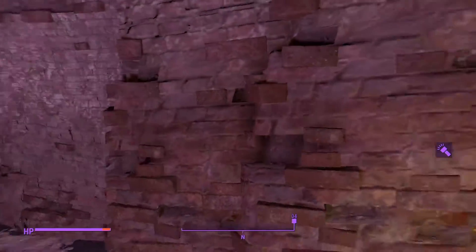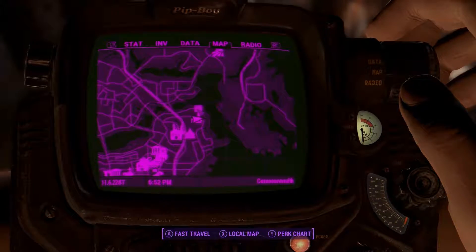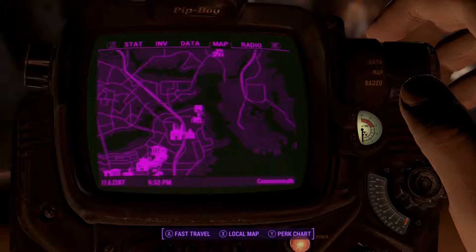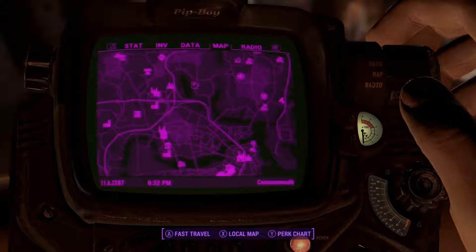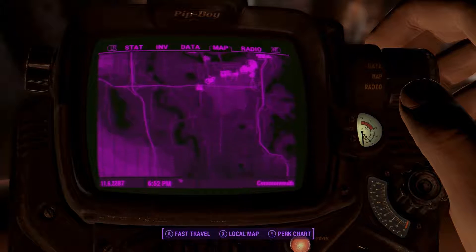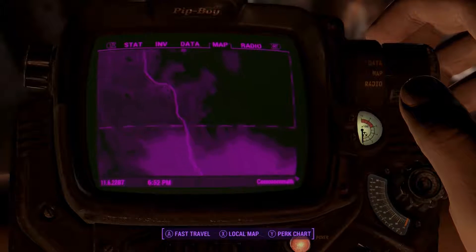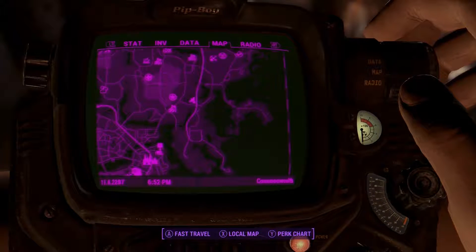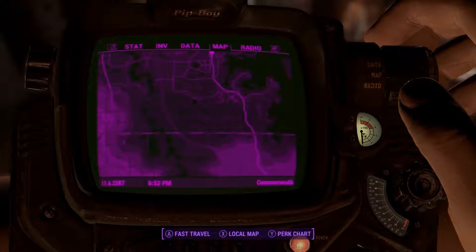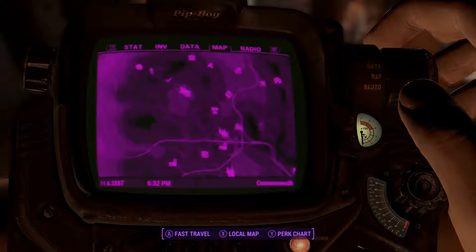I also changed the texture of the pip-boy — can't really tell because of the dark room, but it's now black with a 4K texture so it looks a lot cleaner. I also upgraded the map so it's a little more clear as to what's going on. It may have revealed too much actually, because I haven't necessarily been to many of these places. The point of the map was to clarify more of the roads.